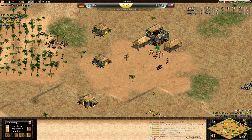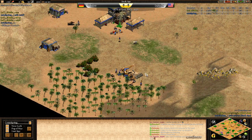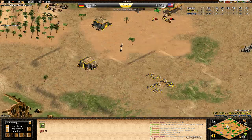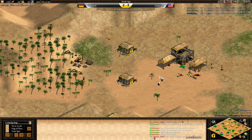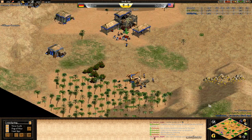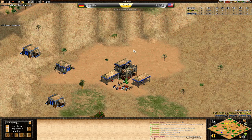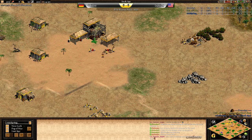Players going through their builds. I see forward wood for the Portuguese — that could be indicative of a drush — and forward wood for the Ethiopians as well. Archers are probably the standard for both civilizations: the Ethiopians for their faster firing archers and extra resources, and the Portuguese because they save gold on each archer. A drush of course leads into an archer build.